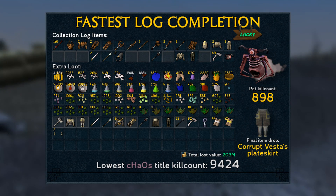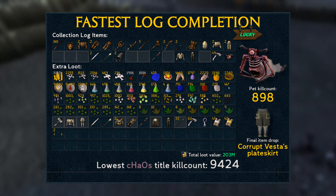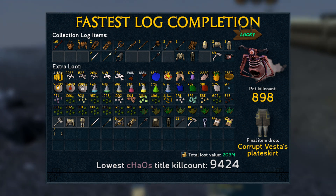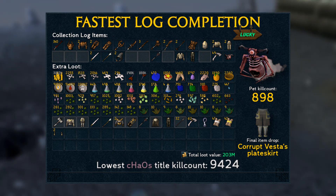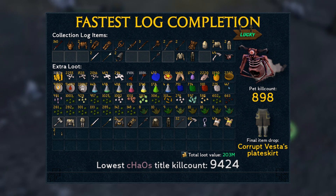We've talked enough about the average — now what we're all really here for. Out of a million Chaos Elemental collection log simulations, what was the fastest completion? Killing only Chaos Elemental 9,424 times for the entire log. The grey squares visualize the corrupted version of items that count towards the collection log — there is one corrupted item at the bottom for every missing item at the top. To get all the rare items in less than 10k kills with so few duplicates is some crazy RNG that only one in a million may experience. The pet dropped at 898kc, loot came to 203 mil, and the final item that completed the collection was the corrupt Vesta's plate skirt.